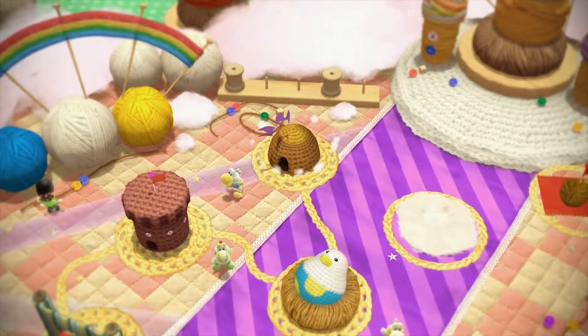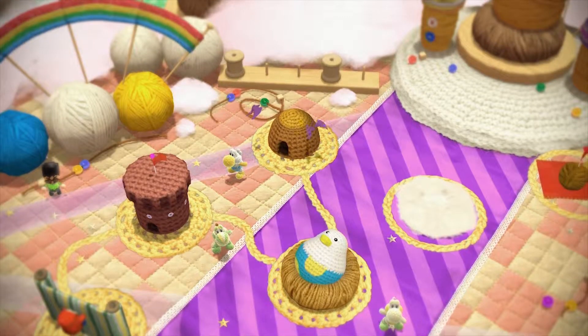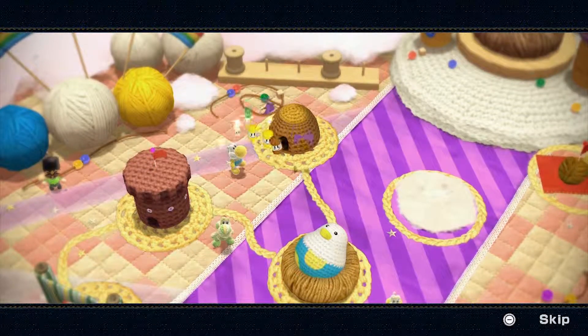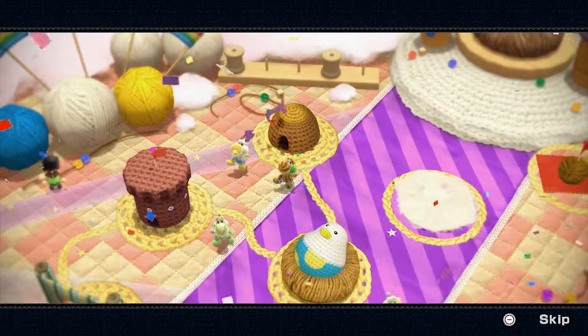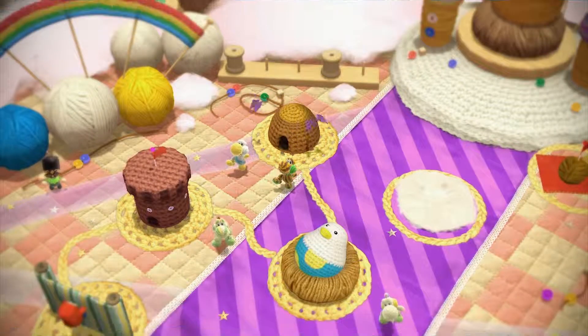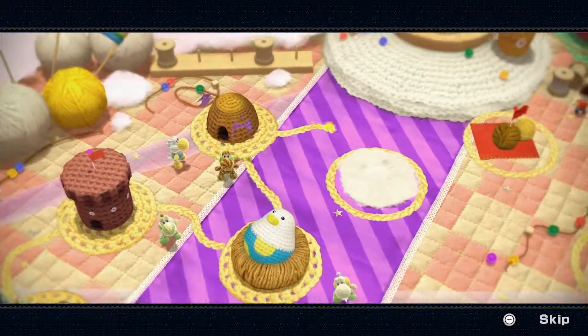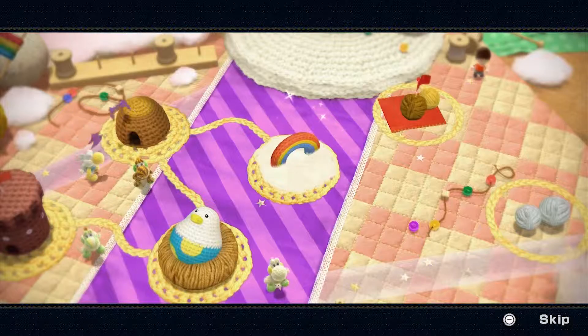With that, ladies and gentlemen, that is it for this part. Thank you all for watching, I hope you all enjoyed. Don't be selfish, and when we return next time we'll be taking on the last of World 3. Let's see what Yoshi we got first — that's quite a neat looking Yoshi, Pound Post Yoshi. I kind of like the design of that one, nice use of colour. I'll catch you all next time for that rainbow-filled level over there. Thanks for watching, hope you all enjoyed, don't be selfish — I'll catch you all then, bye!